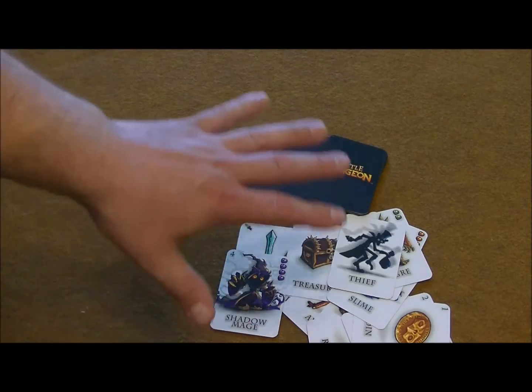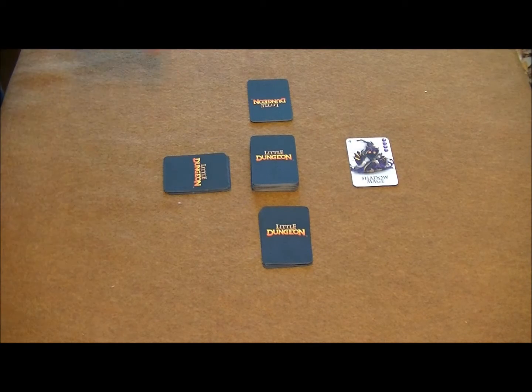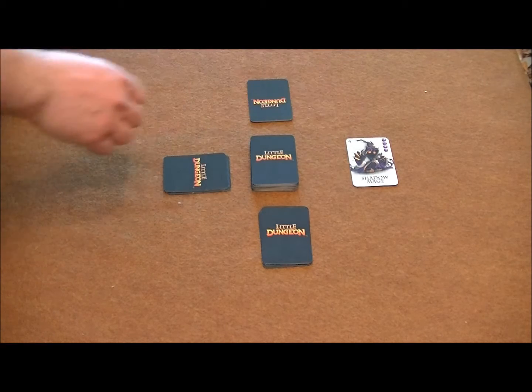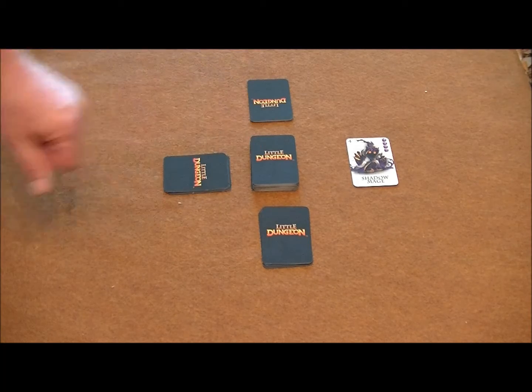So these are the types of cards that come in the deck. I'll get this shuffled up and show you how to play. I have Little Dungeon set up for three players. The first thing you do is take the shadow mage card and remove it from the deck. Then shuffle up the rest of the deck and deal each player seven cards.